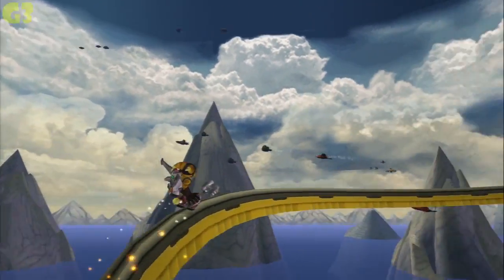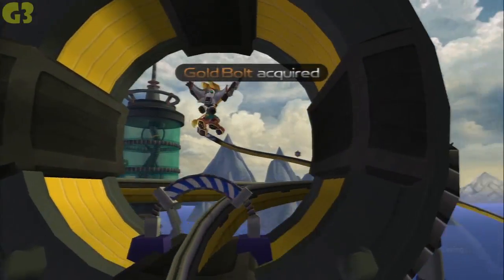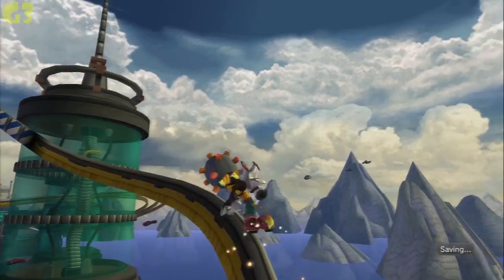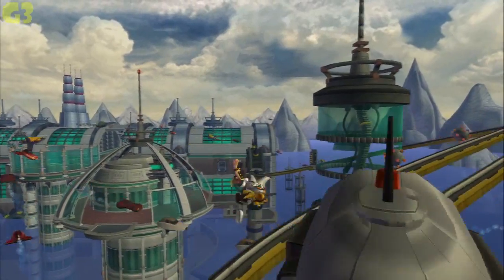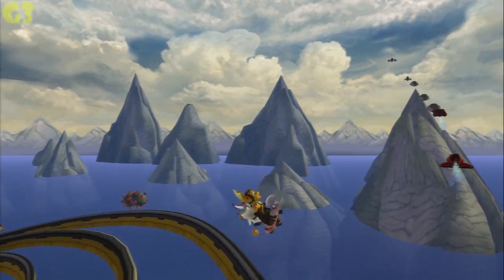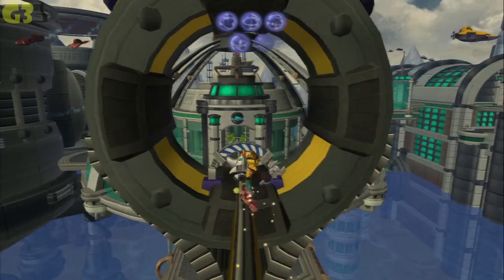I think that's actually going to be a skill point if I'm correct. Oh no, it's a gold bolt — son of a bitch. That's okay. Jump, and jump again, and jump as soon as you land. You can't jump over these things, but it's better not to. And we have landed.